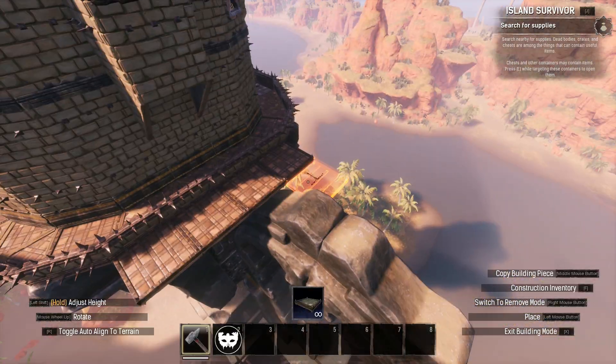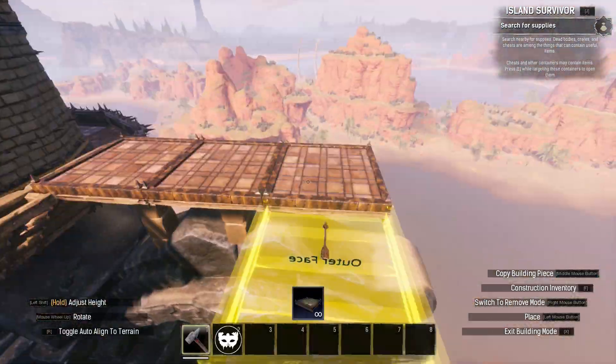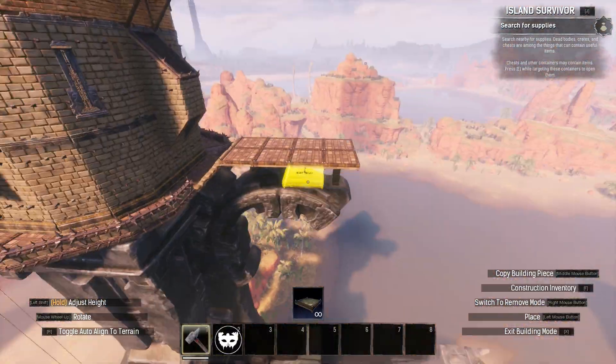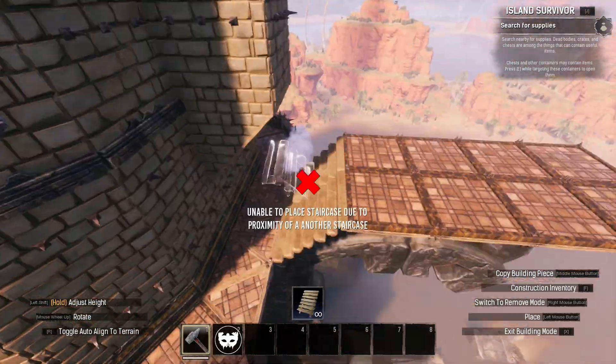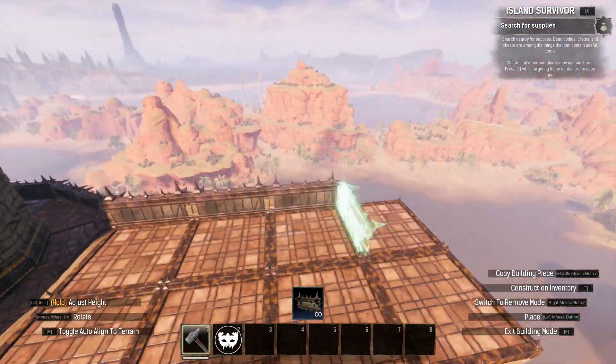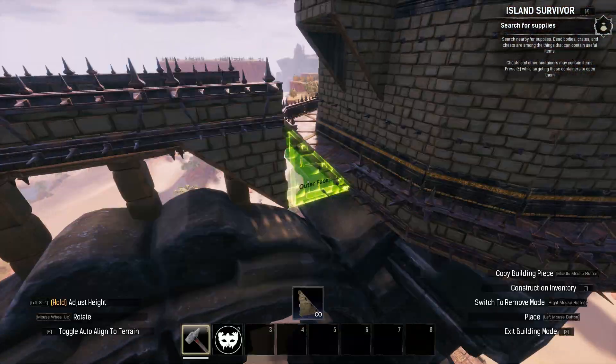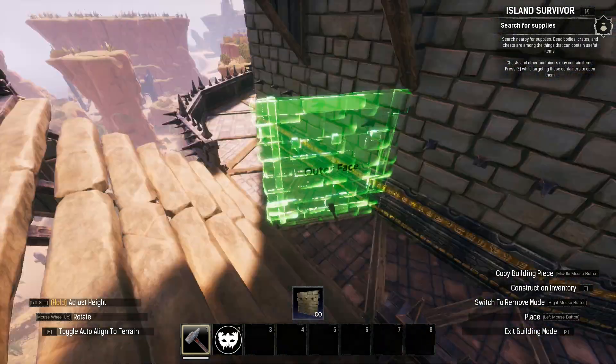I then went to the rear of the build and realised I hadn't utilised the rear side of the pillar. I used ceilings, stairs and pillars to build out a 5x2 extension that will serve as an exterior platform that can be used for basically whatever you like. I fenced this segment off to make it safe, used sloping sides to merge it into the base plate below, and placed door frames underneath to make it look a bit more interesting.